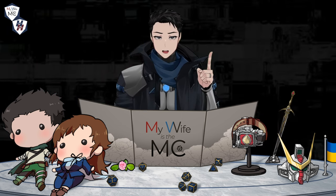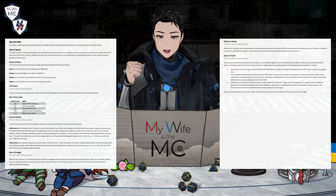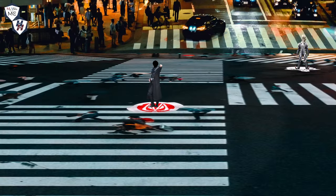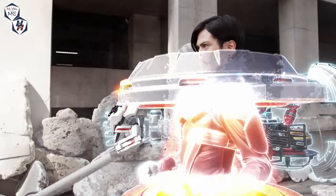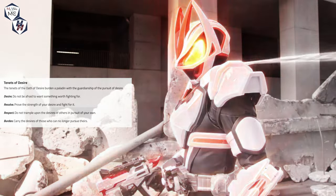Another character option is the Paladin subclass. The combat encounter you just saw showcased the Oath of Desire, which is a Paladin Oath that you can take at third level. Its main theme is desire, and its core theme is the struggle to fight for your wish.